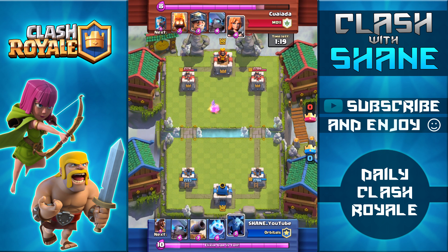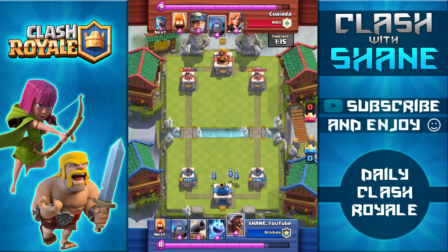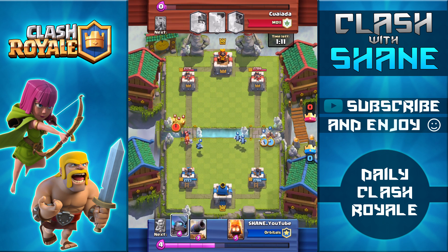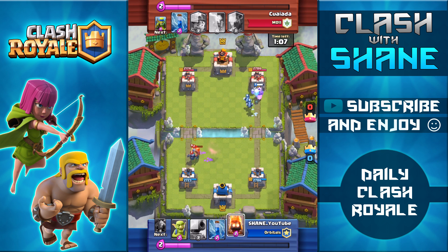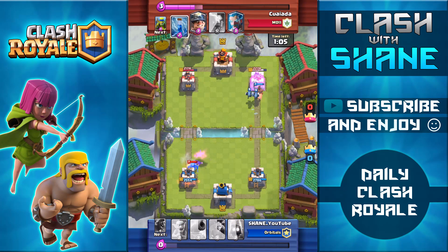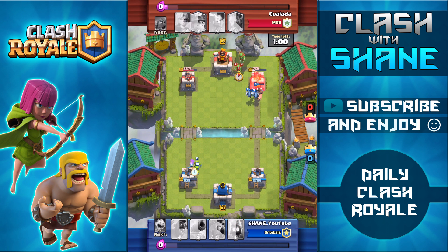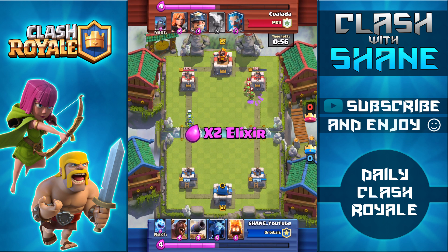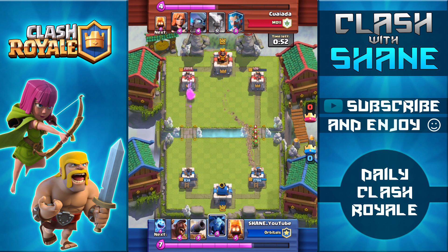I drop minions in the back to test the waters, waiting for my opponent to commit to one lane before counter pushing the opposite. I use the hog rider ice spirit combo on the right side and the mini pekka to counter his push on the left. My hog rider reaches his tower but his mini pekka reaches mine, so we trade damage. We take his tower all the way down to 126 health, so we definitely won that trade.